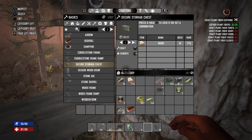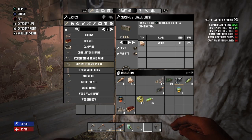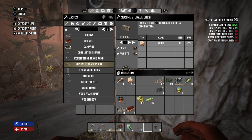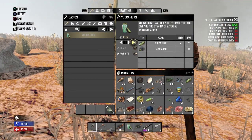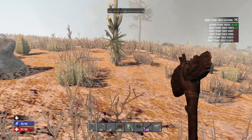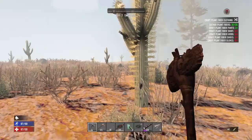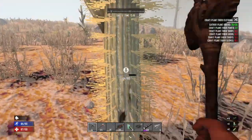But before we go any farther in this video, make sure to smash that like button. If you're new to my channel, hit that subscribe button and the notification bell to select all, so you don't miss out on any more of my Seven Days to Die content. Now I'm not thirsty anymore — you're welcome. And it's the little cactuses, you can get it from here, you can get it from these. Everything, right?